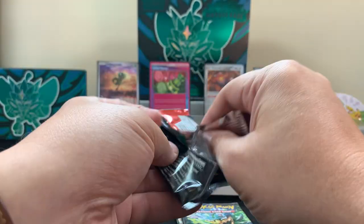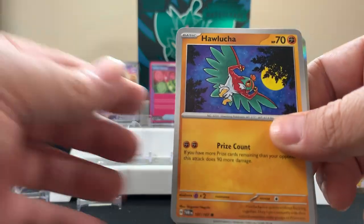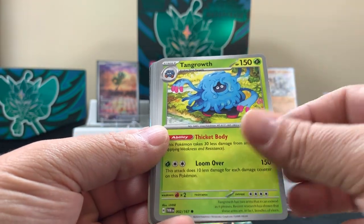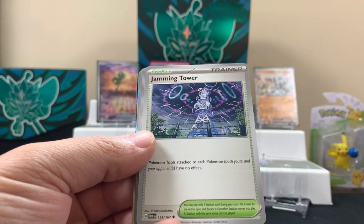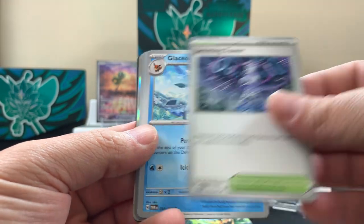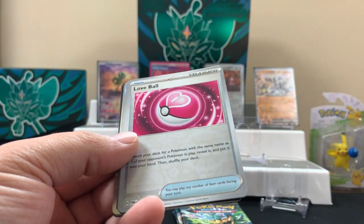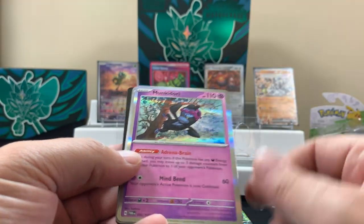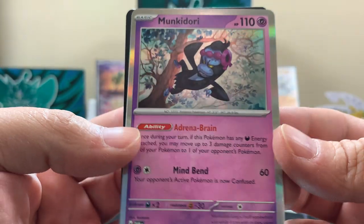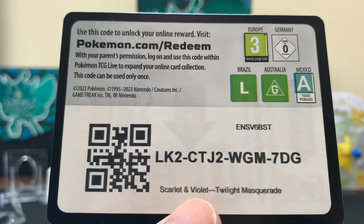Next pack — how about we make a deal? If we pull the card that I want, I need to keep it. So these are all basically your cards? I'm just safe keeping them! I wanna keep them in my bag. Code card — moving on. Next pack! I want that card!